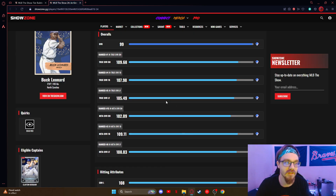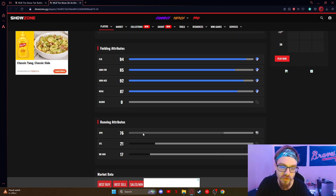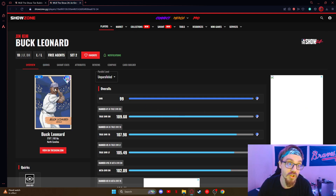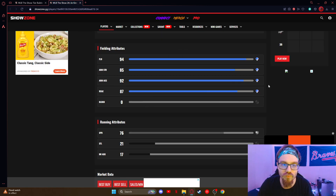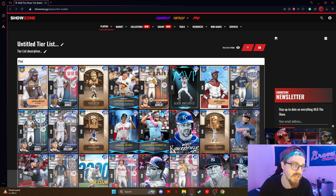Buck Leonard has been really good — I've been using him in the event and a little bit in ranked. Average contact of 112, average power 118, great fielding, good speed. He can fit the Kershaw boost, dead red, all this — the card is so good. He can play left field too, and I feel like he's actually a better left fielder. He's got really solid defense over there, 85 arm strength, which in left field you don't really need too much. 87 reaction — just a super good card. He's gonna be our first S-tier.